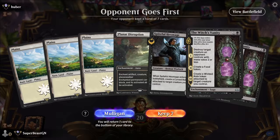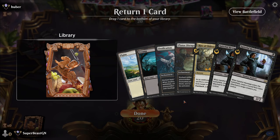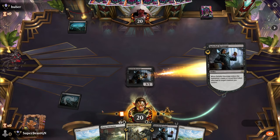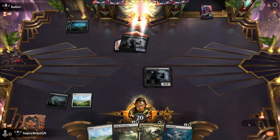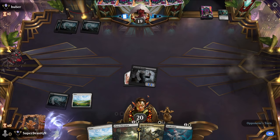I'm going to mulligan that. Much better. Ossification's better for Sheldred. So we go like that. We can always Rite of Oblivion the enchantment off of him, and I think that's what we're going to do. Soul Transfer — oh no, it's a sorcery.